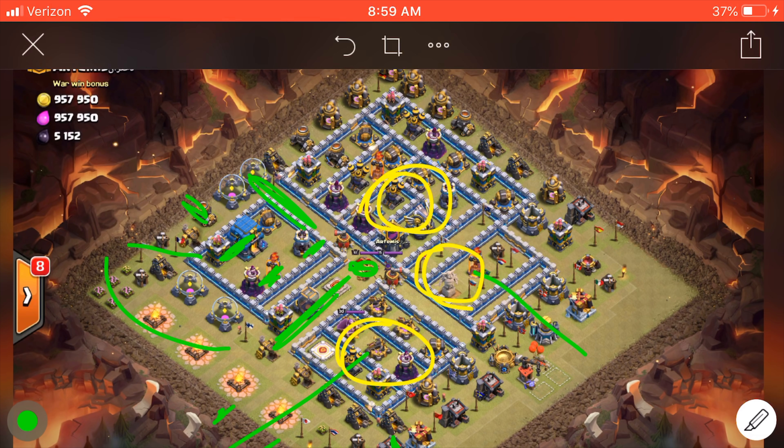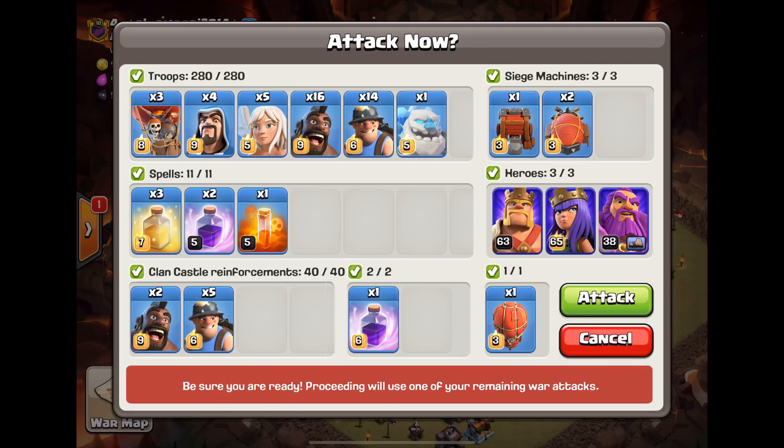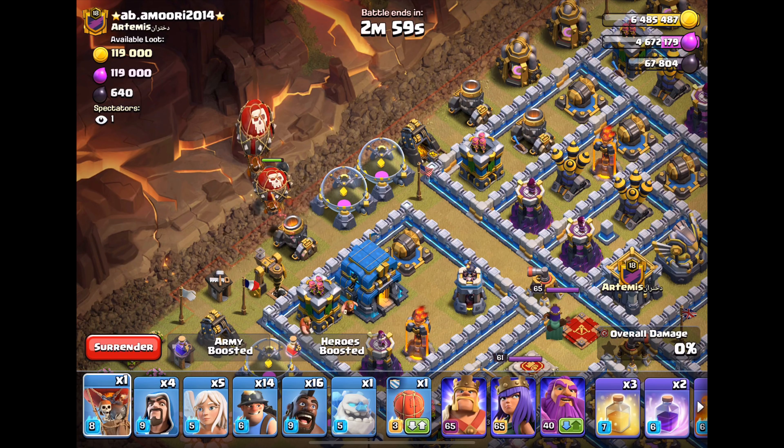Alright, I am ready. Let's look at the troop tier: one less hog, a few balloons, a few more wizards — this is good. Slammer, hogs, miners in the slammer. Let's see if we can pick this off with one balloon instead of two — nope, gonna have to go with a second. There we go.